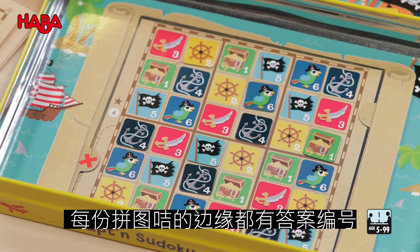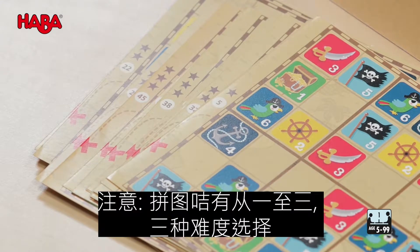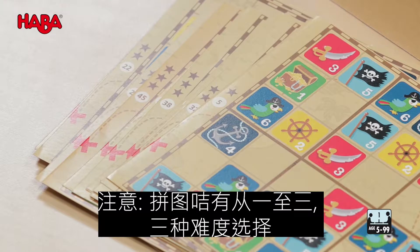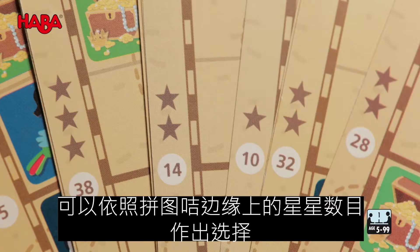The number of the solution is always on the border of the puzzle cards. Please note that the puzzle cards have different difficulty levels ranging from 1 to 3, which can be seen based on the number of stars on the border of the card.